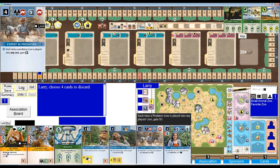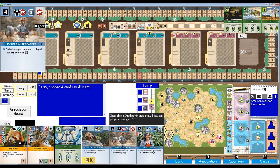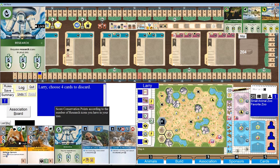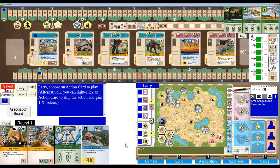Expert and predators — each time a predator icon is played — that's less interesting. And here's another research-based card but it requires research, so I wouldn't be able to play it initially. Let's get rid of adventure playground. I think she's going to go. It's between this — let's get rid of expert and predators. All right, I just made a decision. Let's go with it.